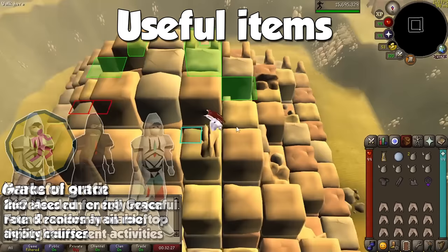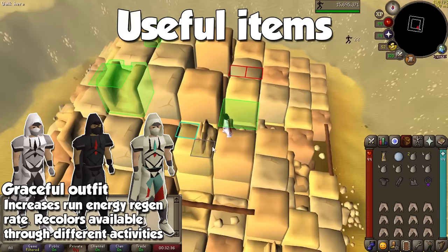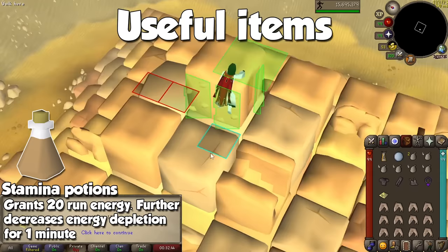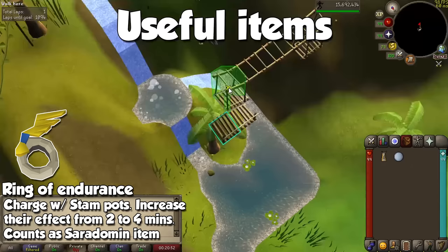The Graceful Outfit has a passive effect to regenerate run energy quickly, depending on how many pieces you are wearing. It is one of the very first things you should do on any account, and has a ton of great recolors. An item that may come in handy for running so much is the Stamina Potion — not only will it grant you 20 run energy automatically, but it's going to decrease the rate at which run energy drains when running for a whole minute. The Ring of Endurance is an item that can be charged with doses of Stamina Potion in order for this effect to jump from 1 to 2 minutes. It's pretty expensive for what it does, so don't worry too much about it until you are in the late game.